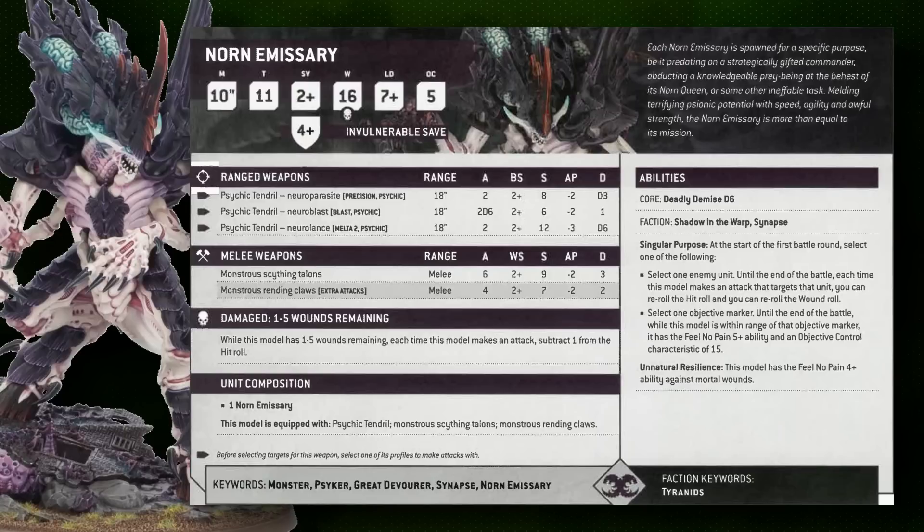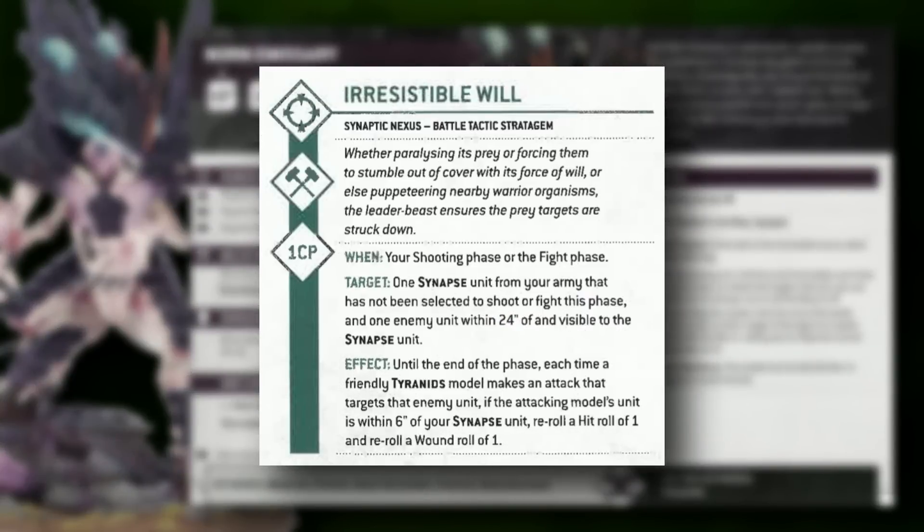The Emissary has a built-in 4+ invulnerable save and solid shooting from its Psychic Tendril: a precision weapon you'll rarely use, a solid AP2 strength 6 blast firing 2d6 shots for clearing infantry, or a powerful Neural Lance with two shots at strength 12, AP3, d6 damage with the Melta ability — up to d6+2 within 9 inches. All psychic attacks hit on twos, and with re-rolls from Singular Purpose or the Synaptic Nexus stratagem you can get high efficiency out of it.